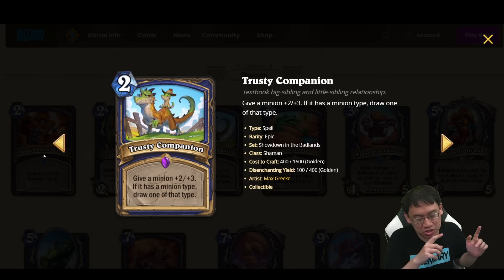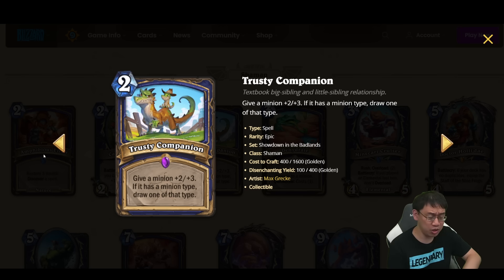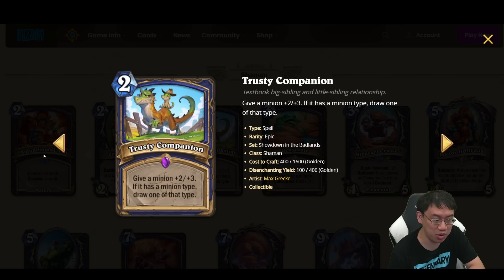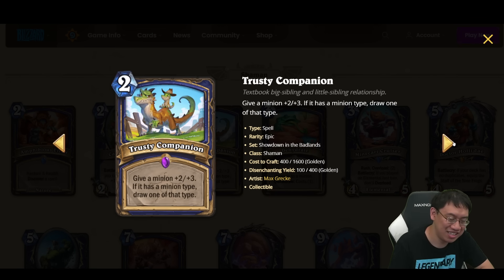Trusty Companion is actually another card that is quite good for both the Murloc and Elemental archetypes. It's 2 mana: give a minion +2/+3, and if it has a minion type, draw one of that type. That's fantastic — 2 mana, +2/+3, fast buff, and draw a card attached to it. That's a really strong card. Along with Cactus Cutter and the neutral Murloc, maybe that's what makes Murlocs great. The power may actually lie in Murloc Shaman. While they didn't get very many cards, these 3 cards are quite good.